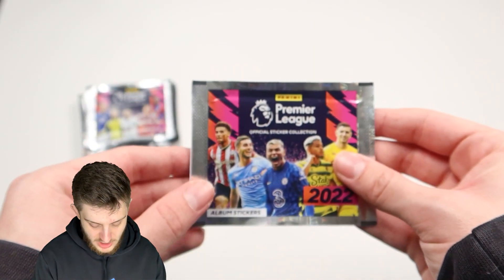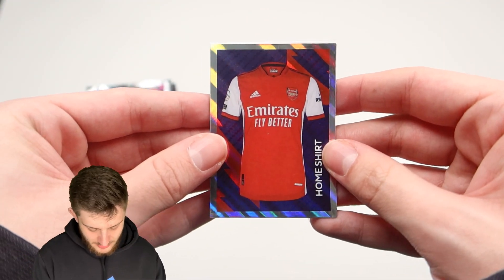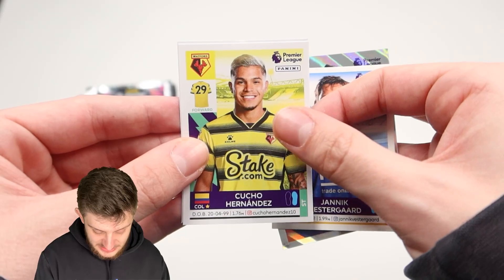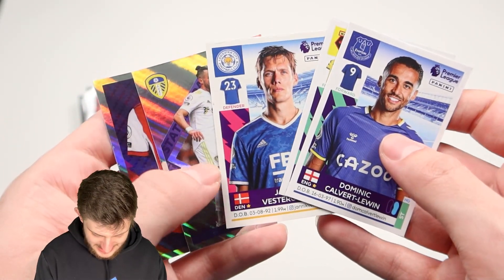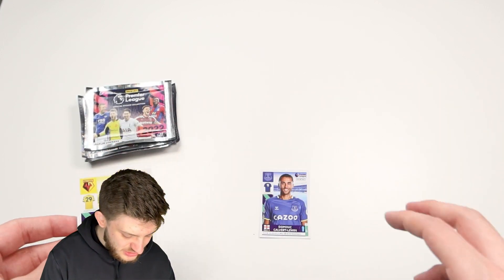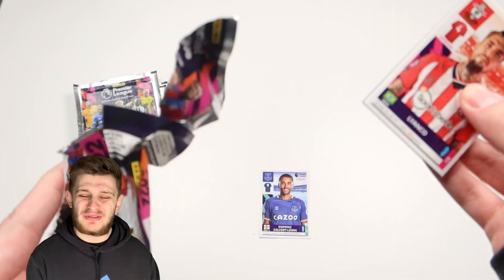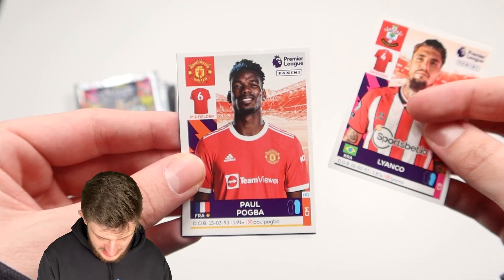Let's rip into the first one and see what team we can build. We start off with the Arsenal badge, then stats central, Jack Harrison, Yannick Vestergaard, Kuko Hernandez, and Dominic Calvert-Lewin. I'm going to go for DCL up top because striker is a pretty tricky position to fill. So we've got Dominic Calvert-Lewin sorted in early doors. There's not really any other Everton players I want, so let's try the next one.